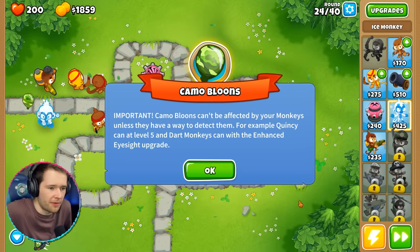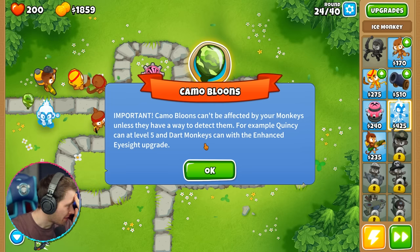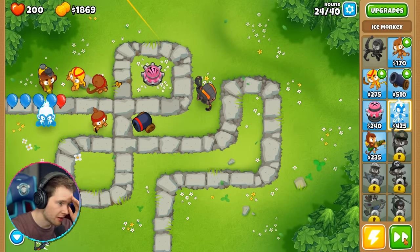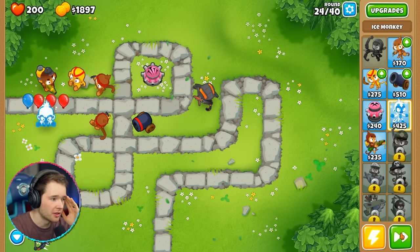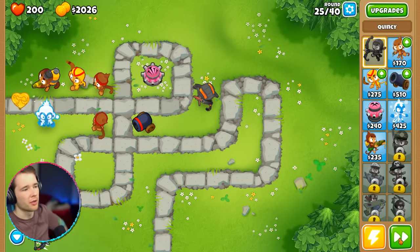Oh no, the camo balloons — this is bad! It's all going to go downhill. How do I stop it? Quincy's got it — he's level five, thank goodness. We're in big trouble otherwise. Purple loons contain two pinks, are fast, and immune to all energy, fire, and plasma. I can't believe the levels in this game.